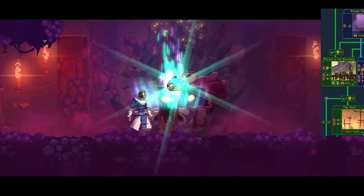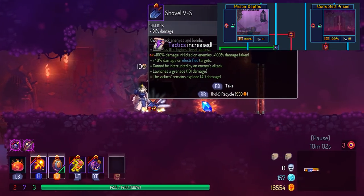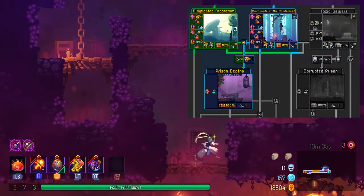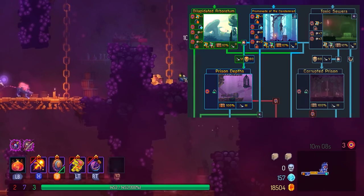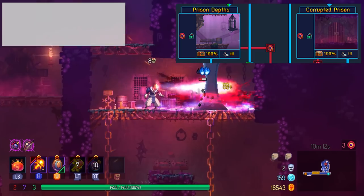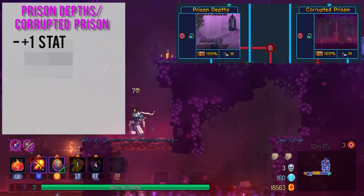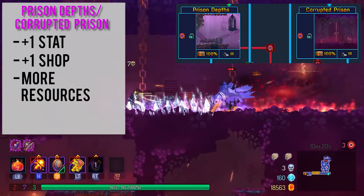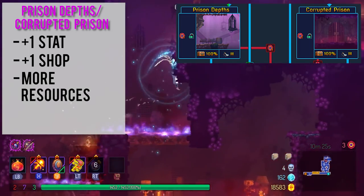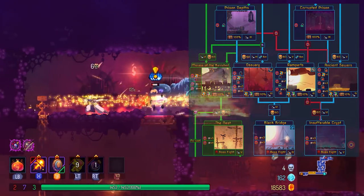Let's move on to the mid-game. There are two optional biomes in Dead Cells: Prison Depths and Corrupted Prison. If you went to the Toxic Sewers you go to Corrupted Prison; if you went to Promenade or Arboretum, you go to Prison Depths. These biomes are technically optional, though I would highly recommend you come here every single run, because you get an additional scroll stat along with a curse chest at the beginning, an additional shop, more resources in gold and cells, and you might even find an additional challenge rift. At the end of these two biomes will be the next biome you have to choose, and this choice dictates the first boss you will fight.